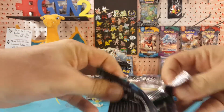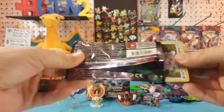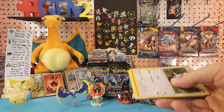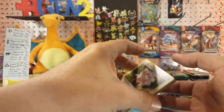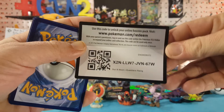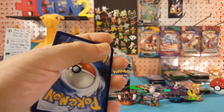In Guardians Rising we're looking for the hyper rare rainbow Tapu Lele GX, the hyper rare enhanced hammer full art, or the hyper rare field blower full art. There is the Guardians Rising code — again, let me know what you get in the comments below.